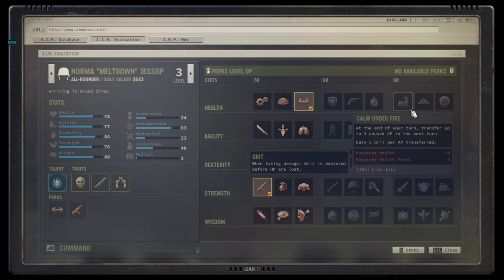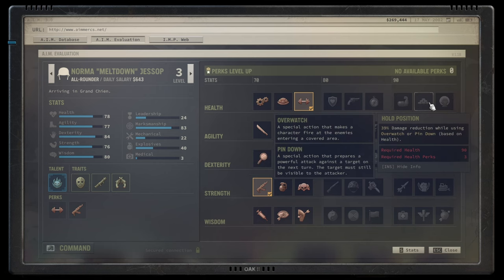Hold Position is potentially one of my favorite gold health talents. Whenever you're overwatching, you get a flat damage reduction based on your health — with 100 health that's a 50% reduction — and it persists for the entire turn. It stacks multiplicatively with other damage reduction, so combined with heavy armor you get roughly 75% damage reduction. Fantastic, highly recommended.